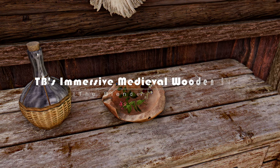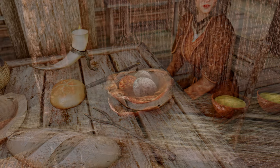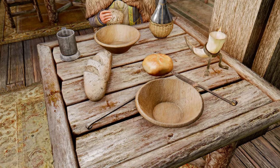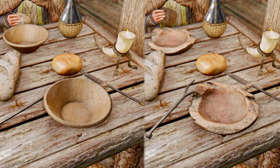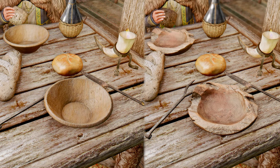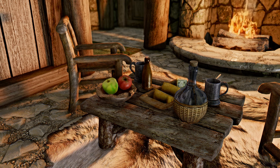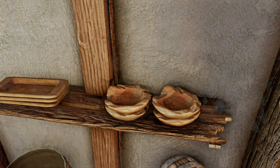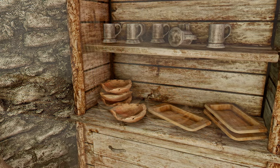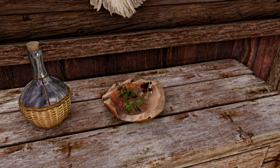Next, let me introduce you to TB's Immersive Primal Wooden Bowl mod. This mod introduces a high-poly medieval wooden bowl to Skyrim, complete with 2K to 8K HD textures. Say goodbye to the lackluster vanilla bowl that looks like it came from a plastic dog dish — this mod truly transforms it into a high-quality wooden vessel that feels crafted from actual wood. From the cut of the wood to the intricate textures, every detail is perfect. This mod is a replacer without an ESP, so you can easily install or remove it while playing. With a range of options from 2K to 8K textures, you can choose what suits your preferences best.